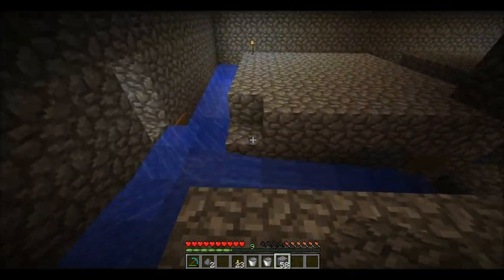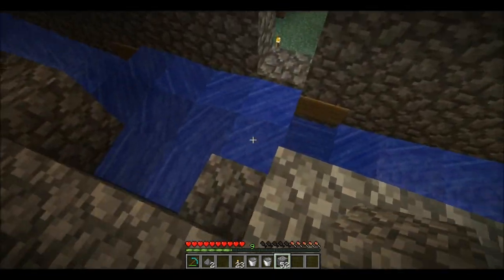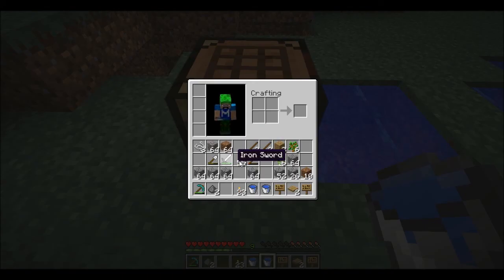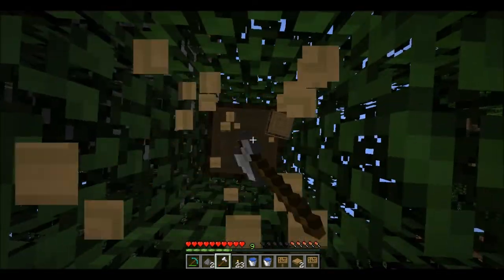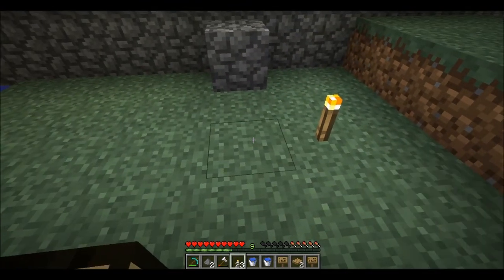I'll just make some bridges here to get across easily. Because now I just need to fill out the middle, and I will do that — more buckets. A couple of pressure plates and some signs. I'll make a couple more signs but I need more wood, so let's get one more tree. Make that into wood first — two signs coming right up. Sweet as bro.